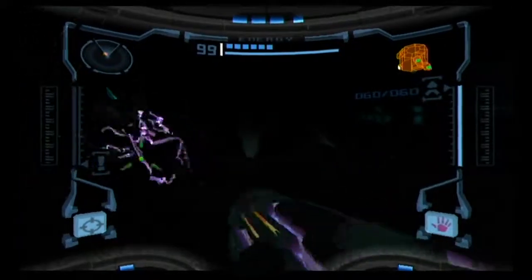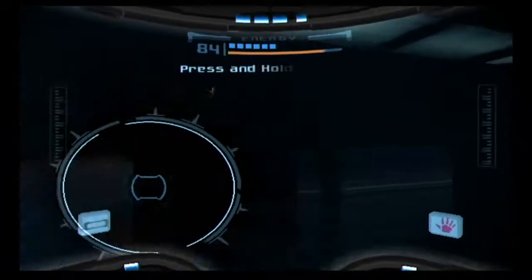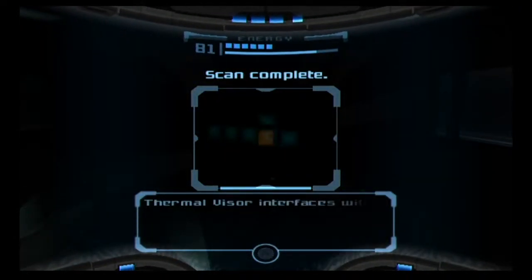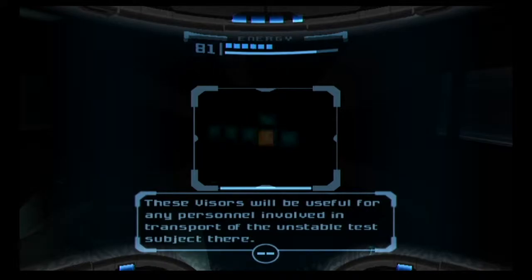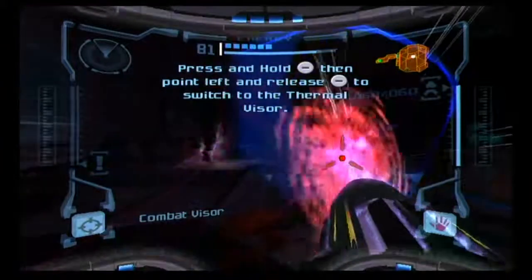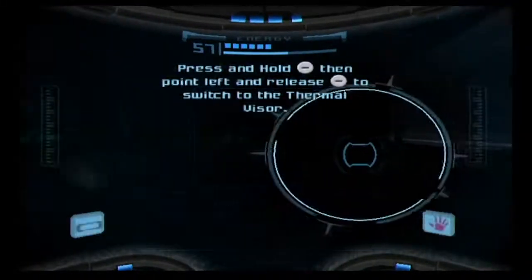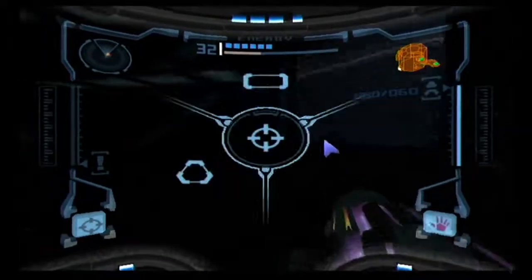I bet now it's really dark in here and we can't see anything. So first of all I need to scan this guy — I didn't get to scan this dude last time. As you can see he's kind of invisible, which makes him hard to pick up. The thermal visor interfaces will be sent to the quarantine area; these visors will be useful for any person involved in transporting the unstable test subject there. That's another reference to the boss we're going to fight this episode. You can only scan him when he's visible, which is usually if you shoot him — they'll be visible for a second.